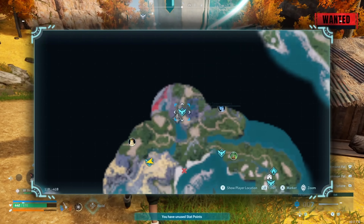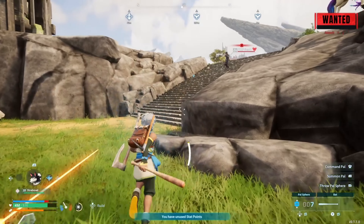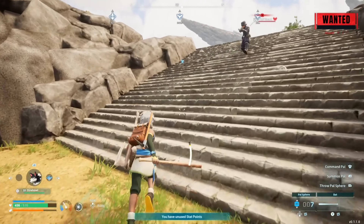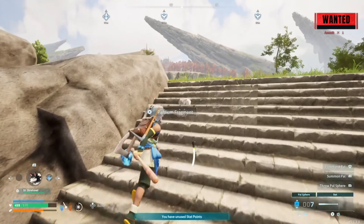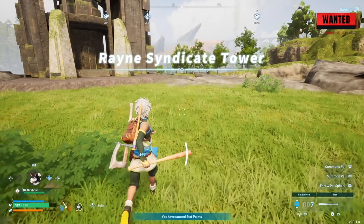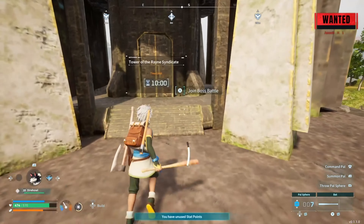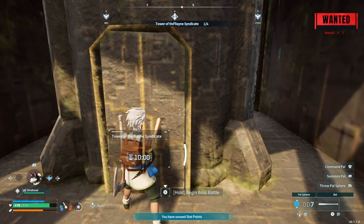If you see that wanted sign, run back to your statue and warp up to the first boss — the Rayne Syndicate Tower. Make sure you still have that wanted symbol active, then run in to start the first boss fight.